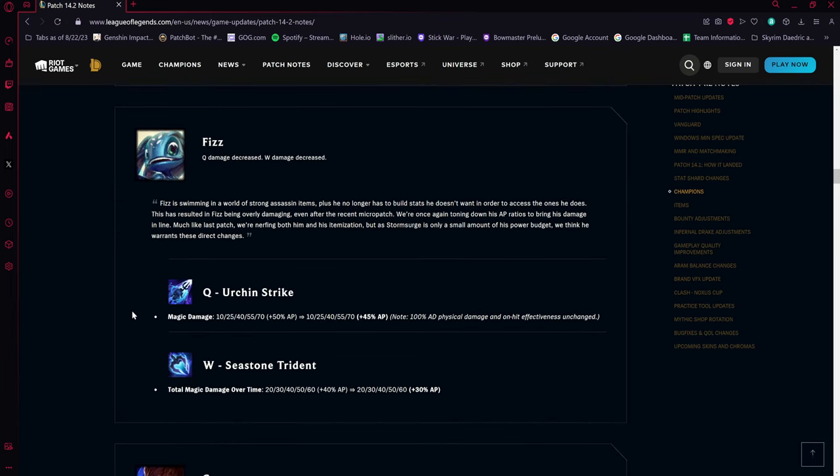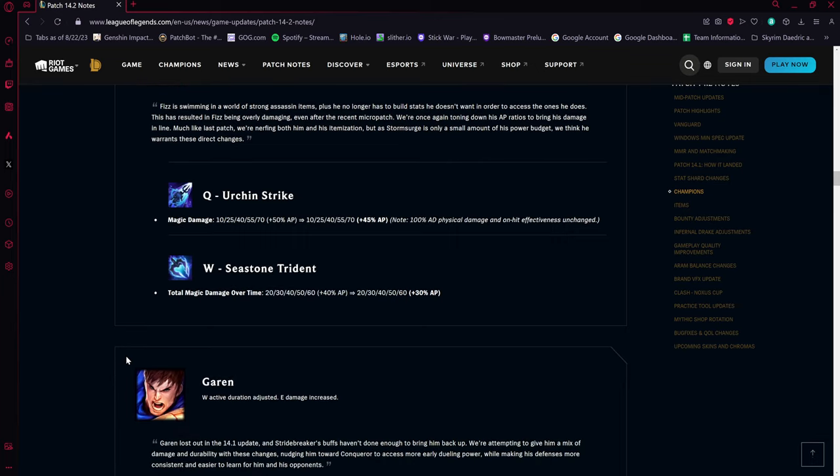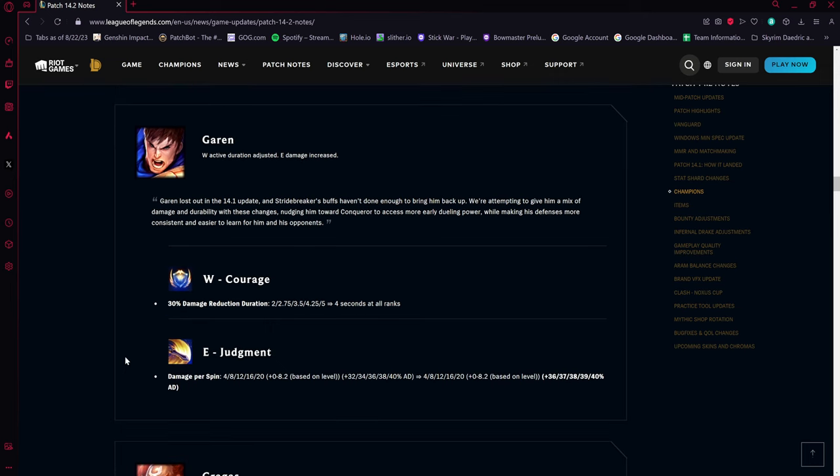Fizz is getting nerfs. His Q AP scaling is down by five percent — the 100 percent AD physical damage and on-hit effectiveness is unchanged. His W Seastone Trident total magic damage over time is also down by 10 percent AP scaling. He's been terrorizing solo queue quite a bit, so these hits feel fair.